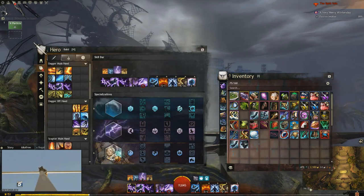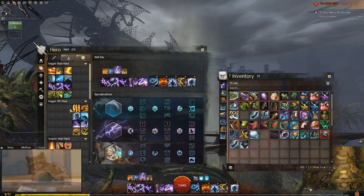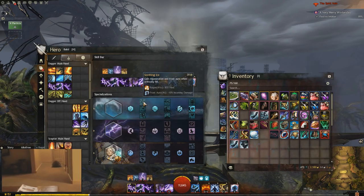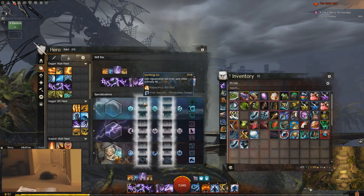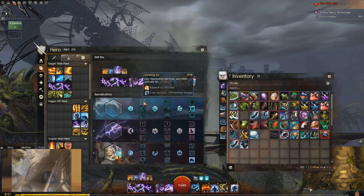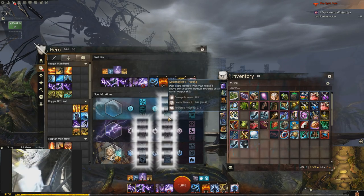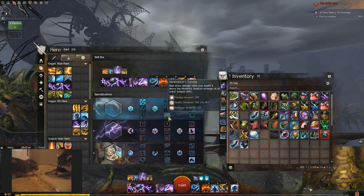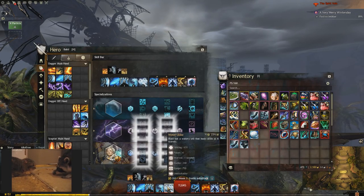Let's get on to traits. We already have the base with three Grandmaster traits: Powerful Aura, Elemental Bastion, and Fresh Air. Looking at the water traits first — Soothing Ice is definitely the one you want, as it procs a Frost Aura which heals. It's the best choice on the Adept tier. For Master's tier, you want Aquamancer's Training. It buffs your damage by 10%, which is easy to keep up as the healer, and it also reduces the cooldown on all water skills by 33%, giving all your water skills a huge buff.